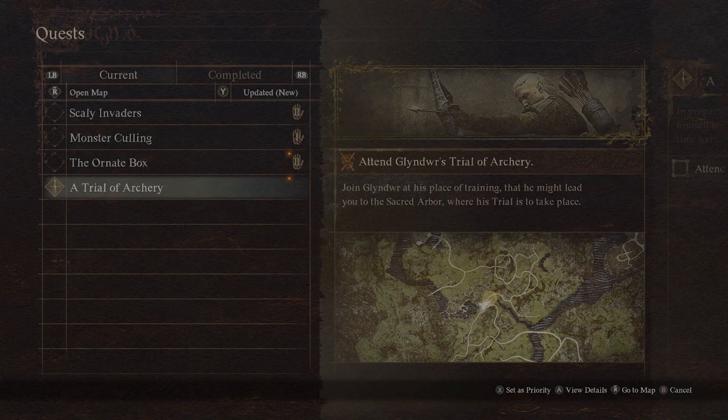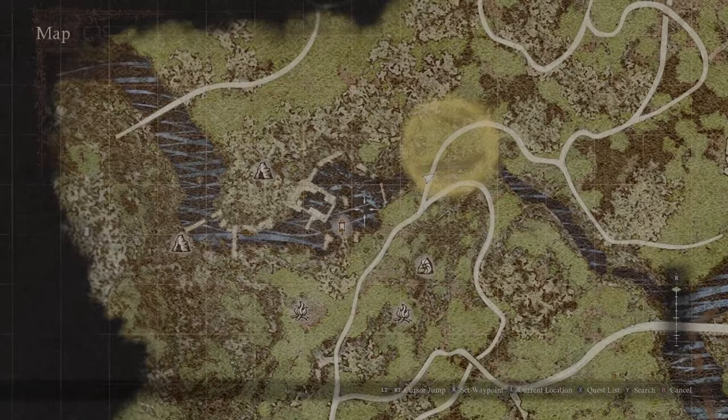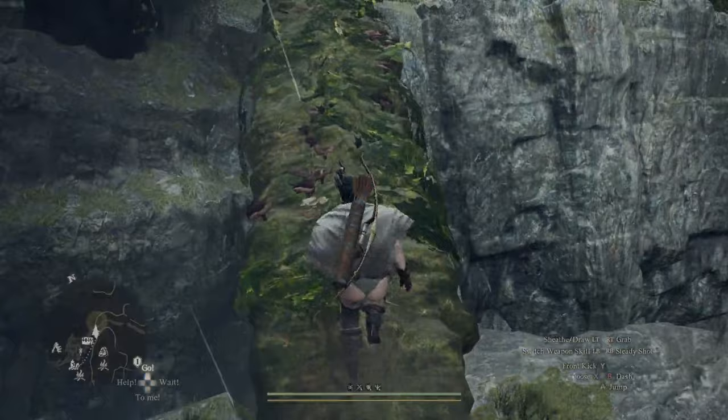After you've shot the targets at the mountain ruins, Glendweer will disappear for a little bit, but you'll be able to meet him back at Vernworth after a couple of days. He'll come up to you and give you the trial of archery questline, which has you meet him back right next to the mountain ruins.